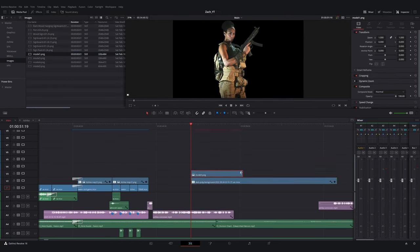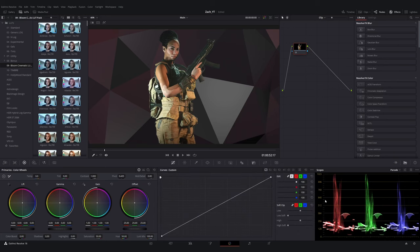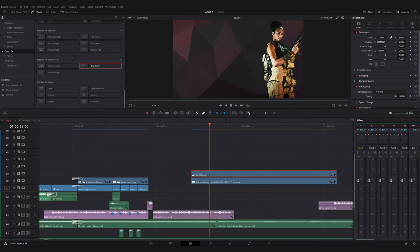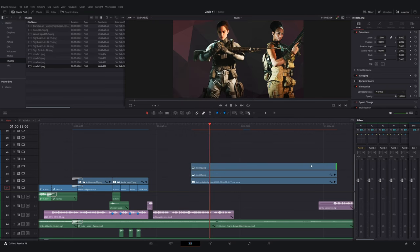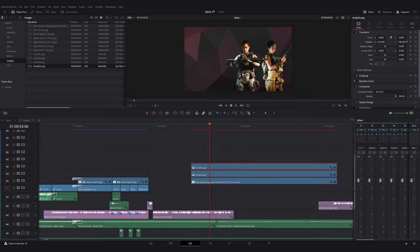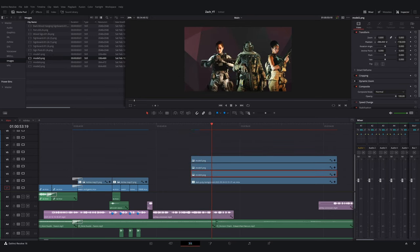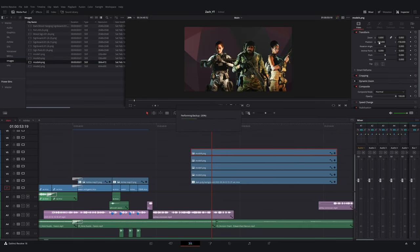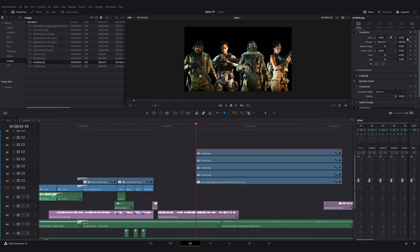I did a Google search for Warzone character models, looking for similar views and perspectives so it would seem like they're in unison. It looks like these might be from the character selection screen. The same lighting and perspective is used for a lot of these Google Image screenshots, so I picked four character models and I'm going to mask them out in Photoshop. Photoshop is just so easy to mask and cut stuff out. Mask them out, export, save, bring them into DaVinci. I did a basic color correction for one and then copy and pasted that correction onto all of them so they all look similar.